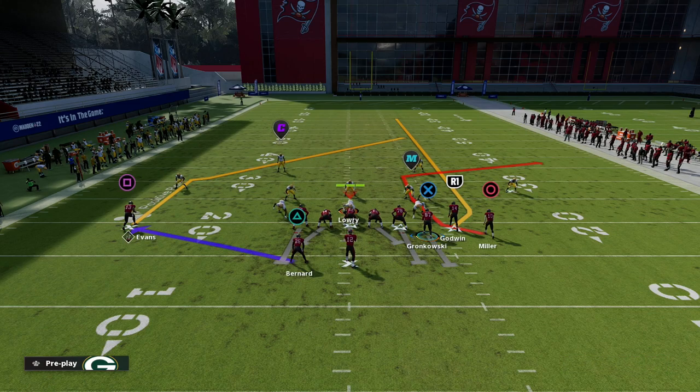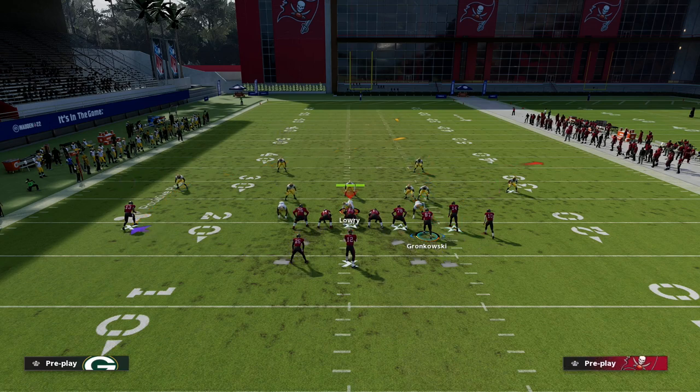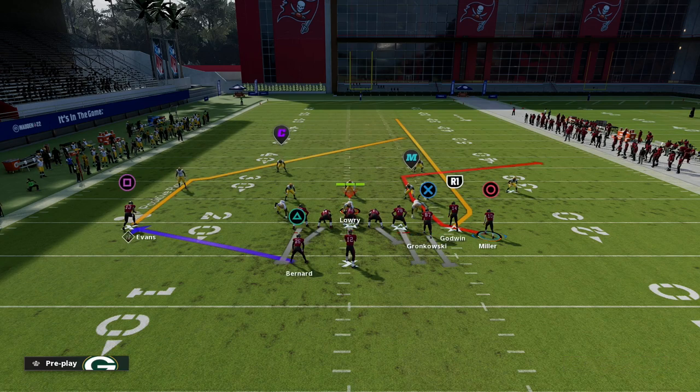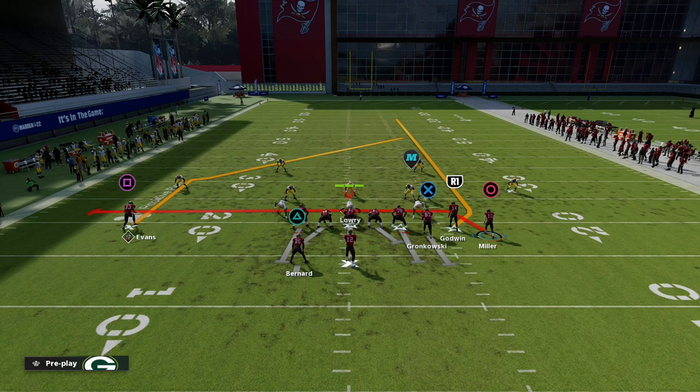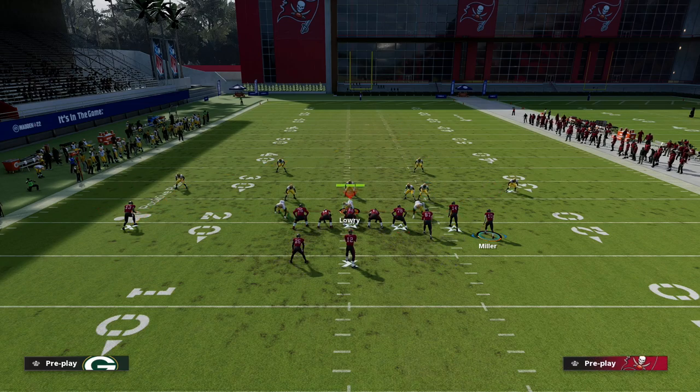From there, honestly, you can do whatever you want — there's so much you can do. We want to leave this fade to Godwin, and then we're just going to drag Scotty Miller. He's going to be kind of a playmaker option over the middle — basically our check down.